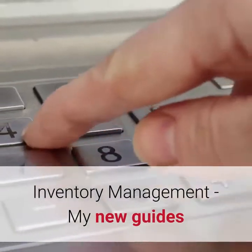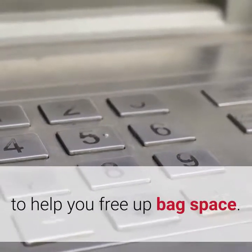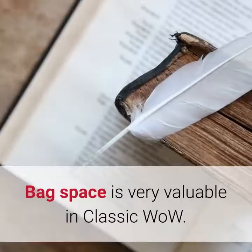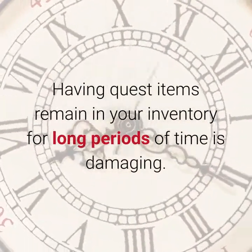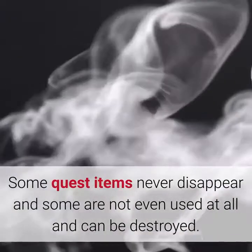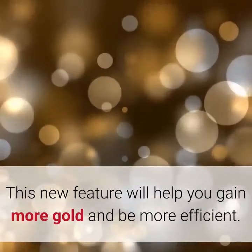Inventory Management: My new guides now tell players to bank many items throughout the guide, mostly quest items, to help you free up bag space. I tell players when to put an item in the bank and when to take them out. Bag space is very valuable in Classic WoW — having quest items remain in your inventory for long periods of time is damaging. Some quest items never disappear and some are not even used at all and can be destroyed.